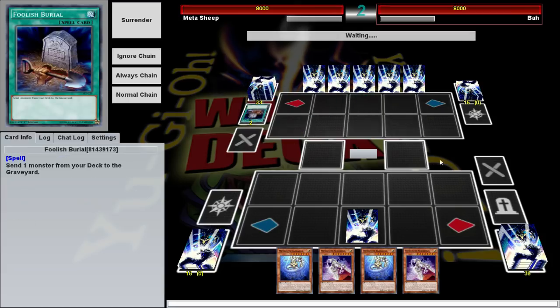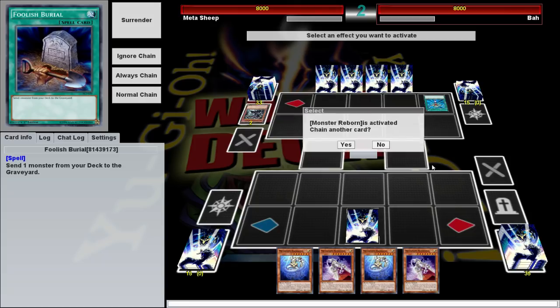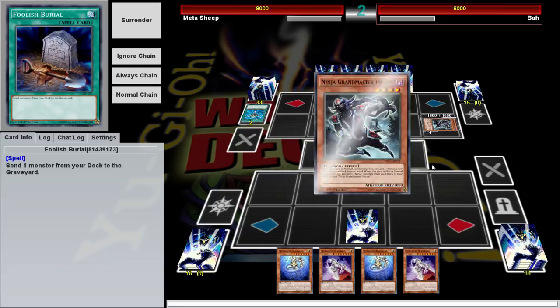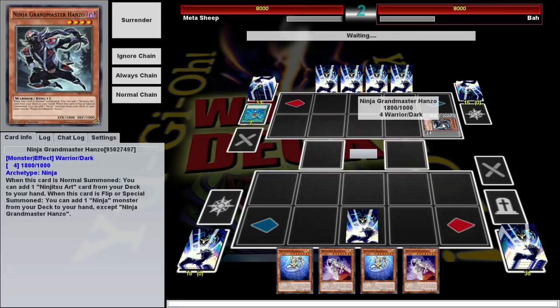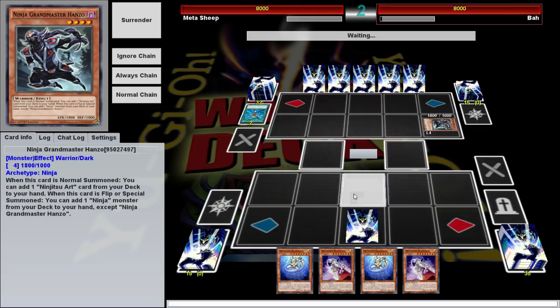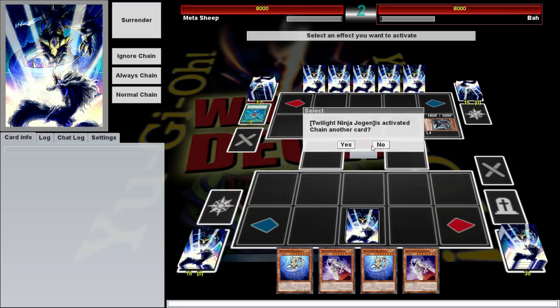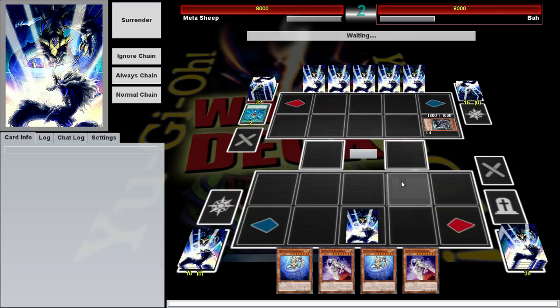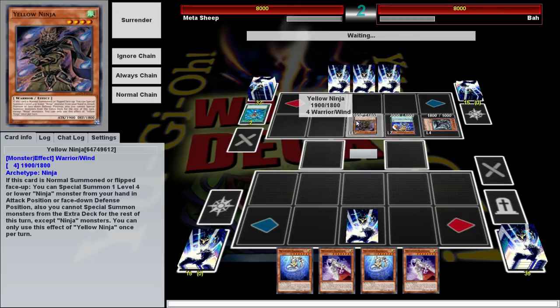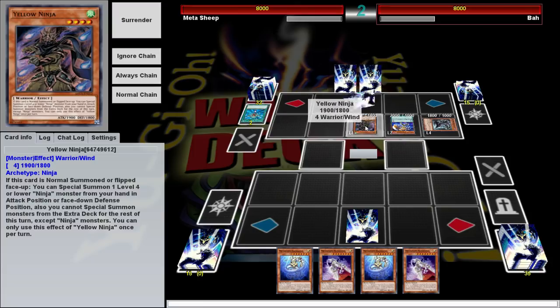Lunalite — no, ninjas. Interesting. Why would you want to go second with ninjas? That's a very strange decision. But whatever he wants to do. Summoning that in defense mode. If you're unfamiliar with ninjas, they're all about trap cards — summon a ninja, set down traps, and then activate them during your opponent's turn. Unless he's got some weird link build. He does have a lot of things down here.